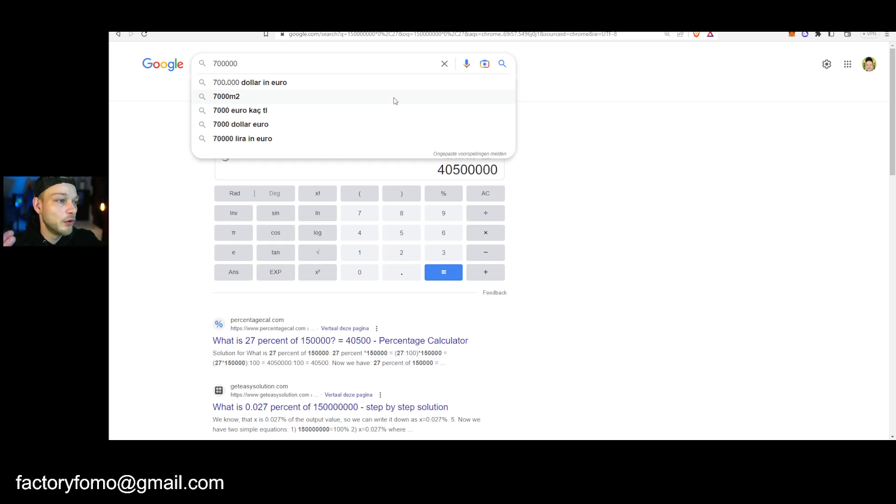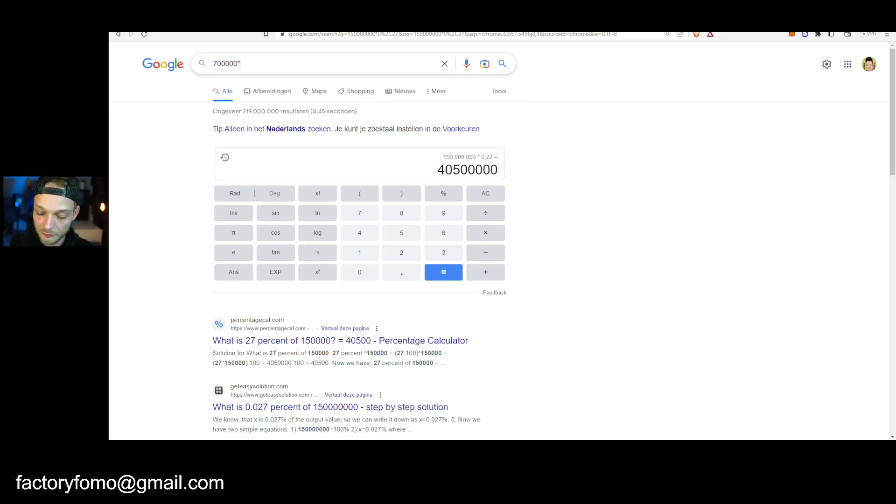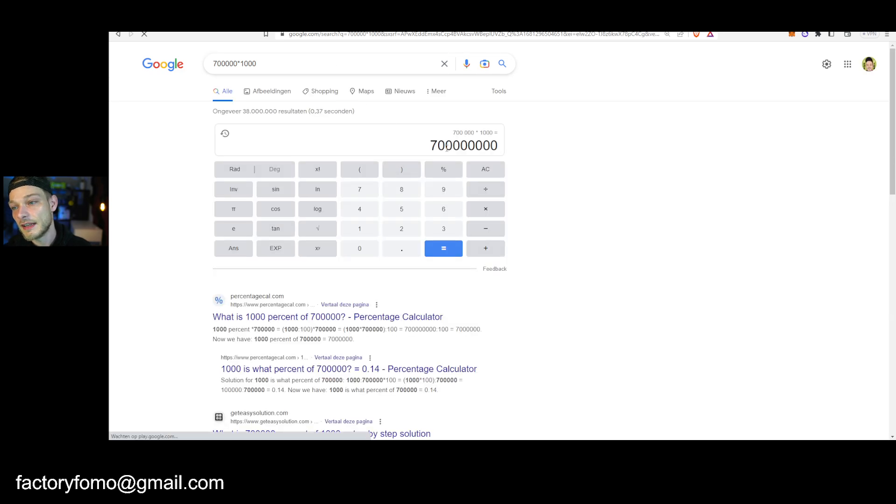Let's say the top of the next bull run is in slightly more than two years — roughly a thousand days. If these tokens are getting vested for a thousand days, then 700,000 times 1,000 means 700 million of these tokens will get vested until the next bull run. Then there will be a supply of around one billion.